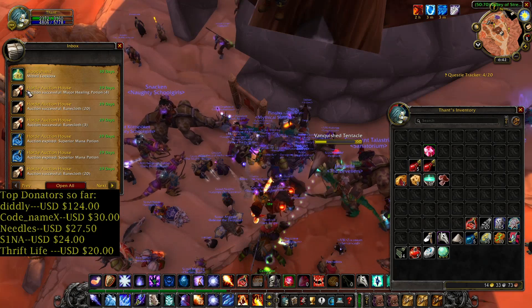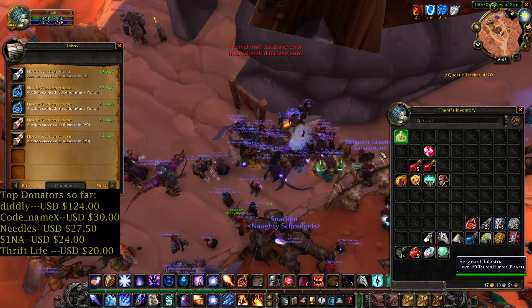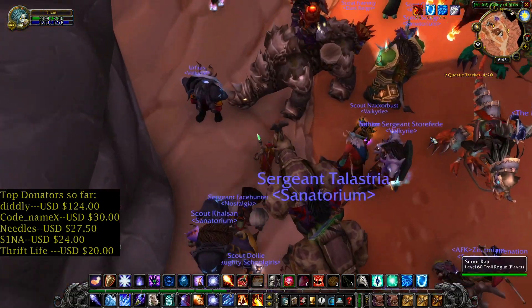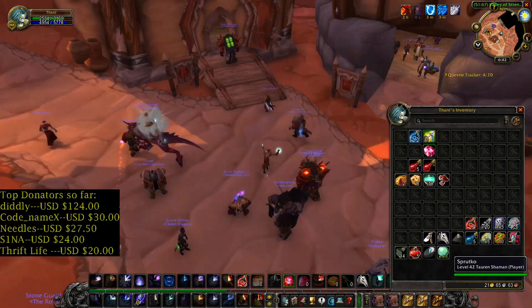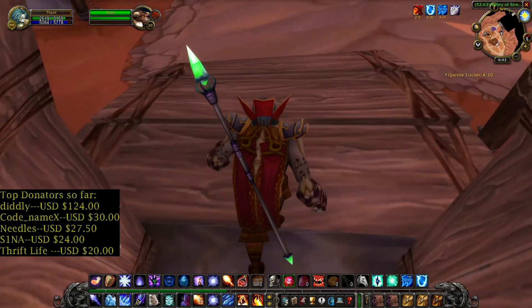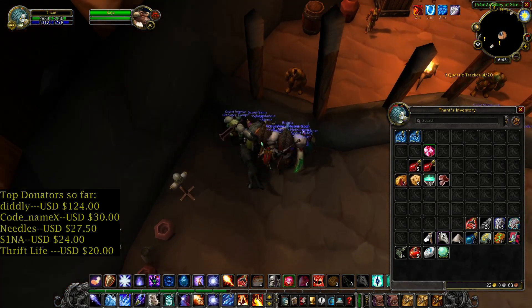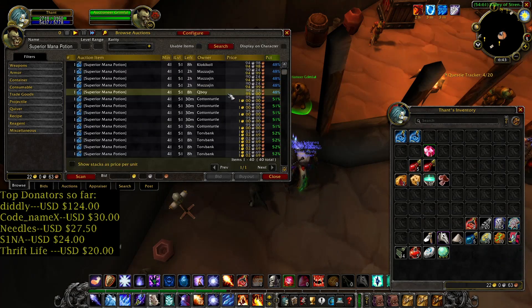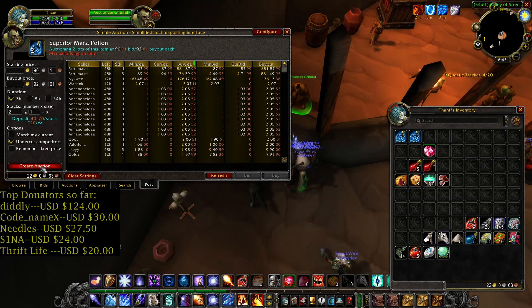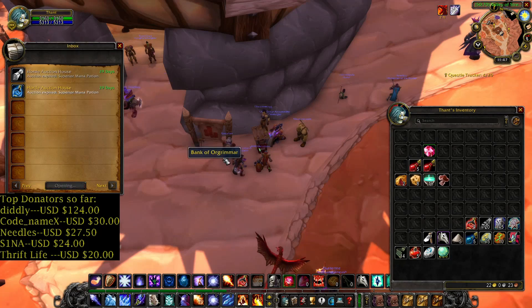Let's check the mailbox — I sold the Runecloth and Major Healing Potions. I'll try selling the Major Healing Potions one more time. I got a pattern worth 35 silver — I'll just sell it to the vendor, nobody's going to buy that. Unlucky drop, I was hoping for an item. So far: 22 gold.